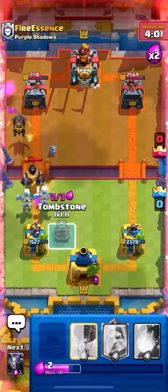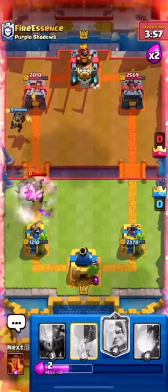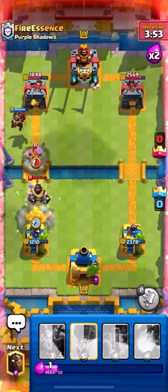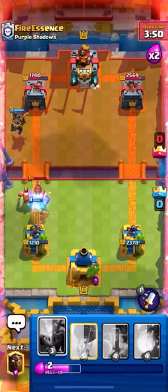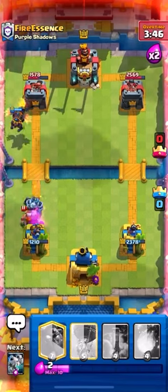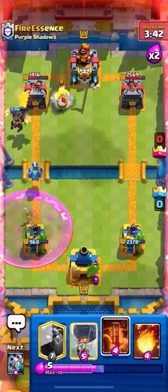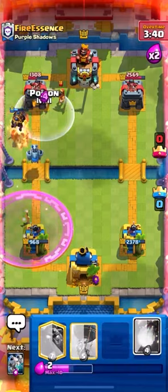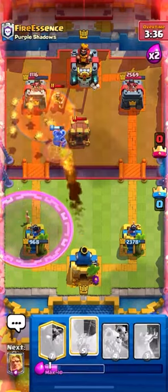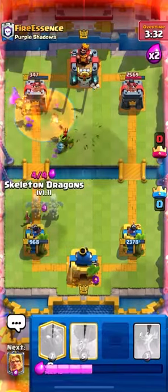Get another Lava. We get a Tombstone down. The point of the Tombstone is just to get it down in time for us to get another Golden Knight on the field. He can't afford a Lumber Loon push really. We're getting another Poison down against the Wizard and we Fireball it because I want to kill it before it can target my Lava Pups. And just like that, we cycle back to another Poison.